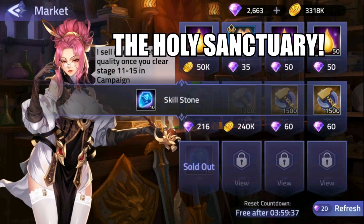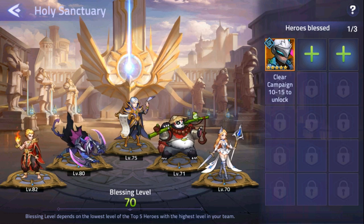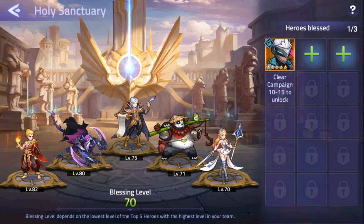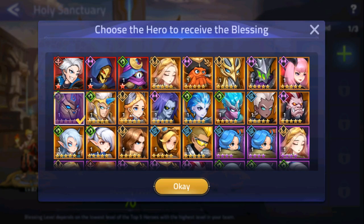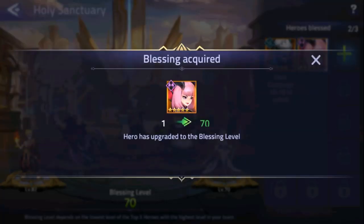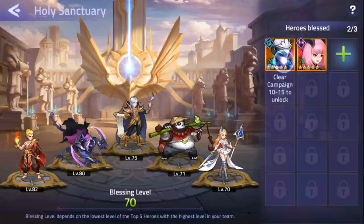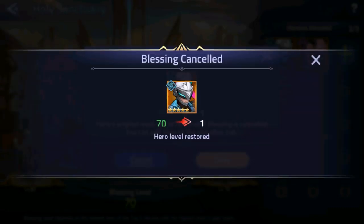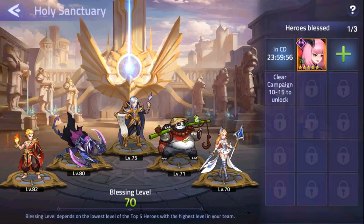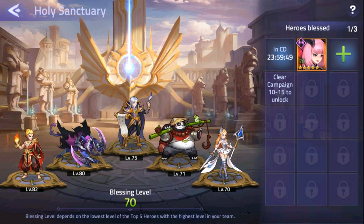Next, we have the Holy Sanctuary. The Holy Sanctuary allows you to maintain a team at a minimum level as long as you have at least 5 characters leveled. There is no daily quest associated with it, however it is very useful for having different team compositions without allocating all your resources to more than 5 characters. Your top 5 leveled heroes are placed on platforms, and heroes added to the available slots are leveled up to the lowest of your 5 featured heroes. More slots unlock as you progress through the story, and heroes can be removed manually with a 24-hour cooldown.